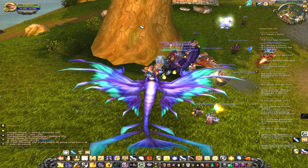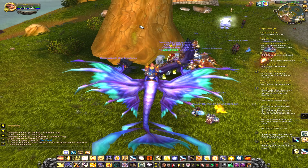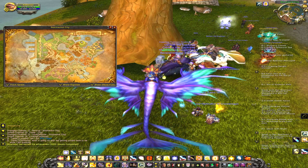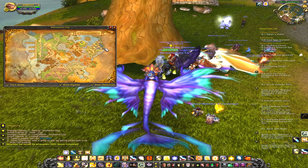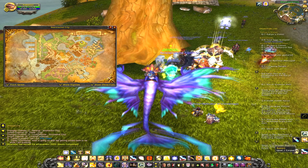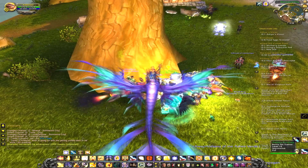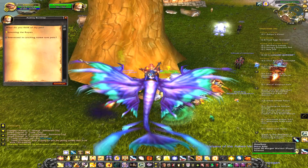Hey guys, this is Jayce with a pretty simple video on how pet battles work, the UI, and where to find your pet trainer. Right now I don't have a Horde character up on the beta, but if you just talk to a guard you'll easily find your trainer. In Stormwind the trainer is actually near portals to the Cataclysm zone. Here's your pet trainer — obviously it's packed.